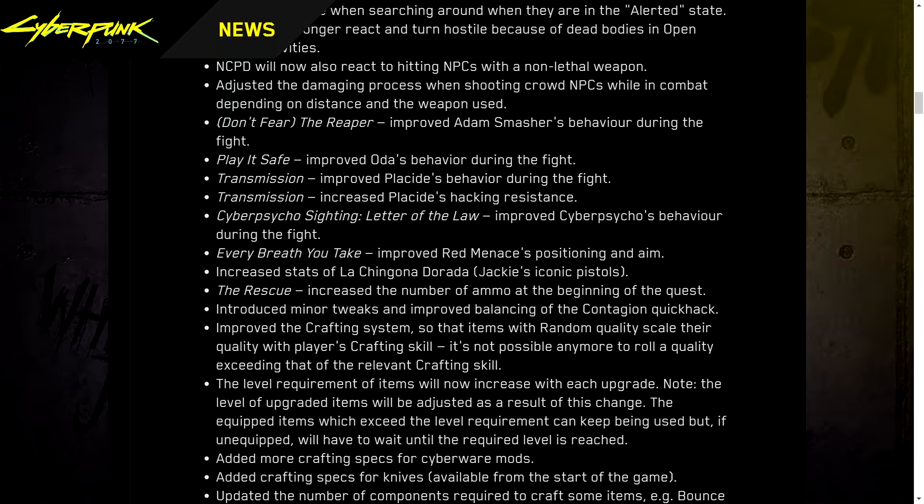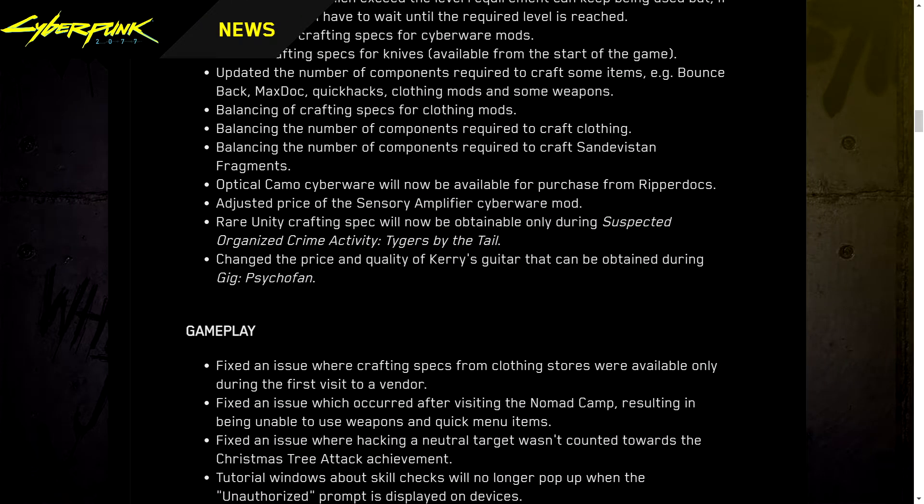Added the number of components required to craft some items — like Bounce Back, Max Doc, quick hacks, clothing mods, and some weapons. Crafting spec balancing and component counts for clothing mods have been rebalanced across the board. Optical Camo cyberware will now be available for purchase from ripperdocs. Adjusted price of the Sensory Amplifier cyberware mod. The Rare Unity crafting spec will now be obtainable only during a specific quest.